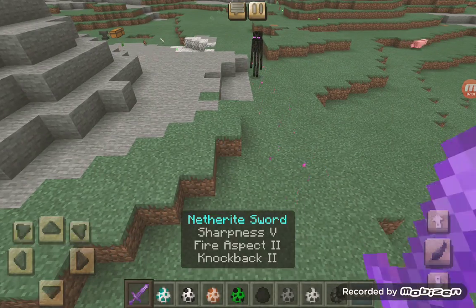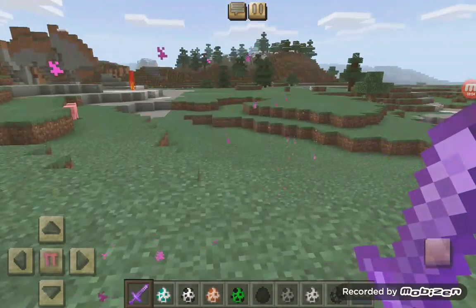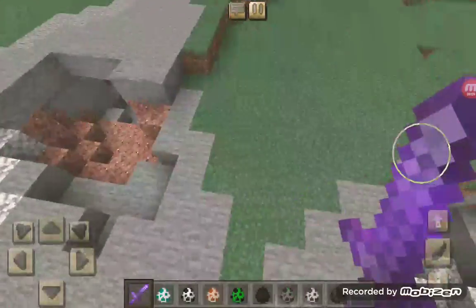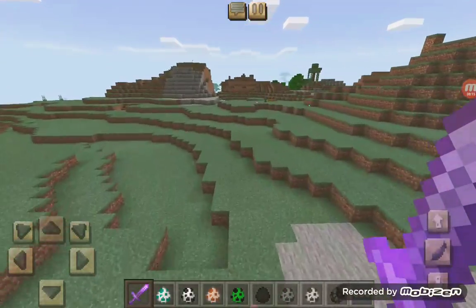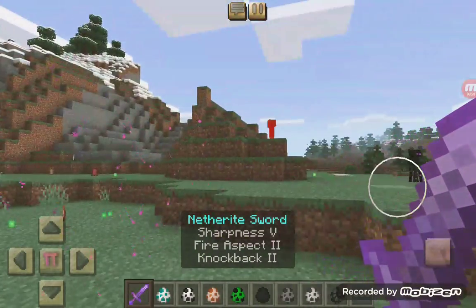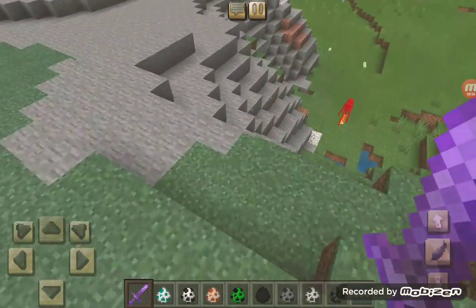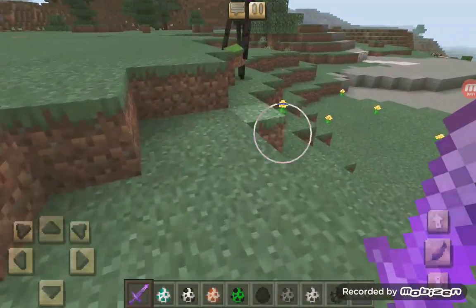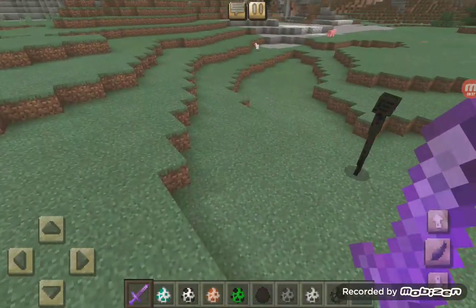Now we have an enderman, one of the hardest mobs to kill, probably the hardest, since it has the ability to teleport. It keeps teleporting — honestly I have no idea what it's going to do, stay right there. It does not work for endermen.